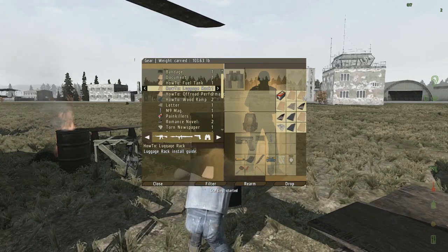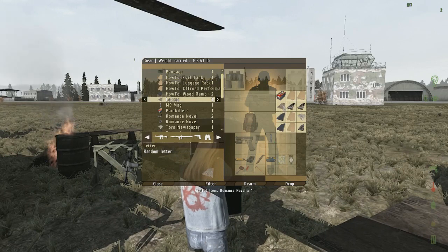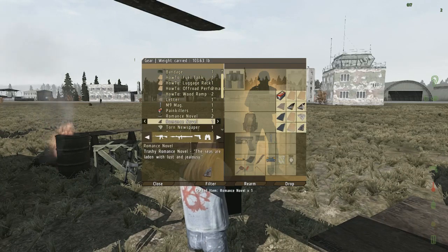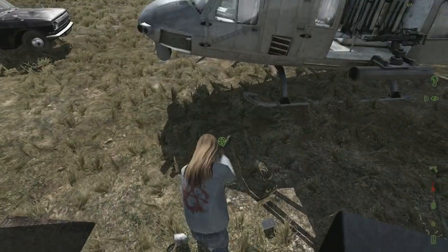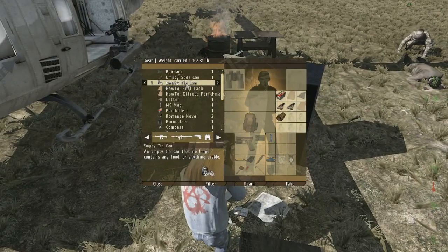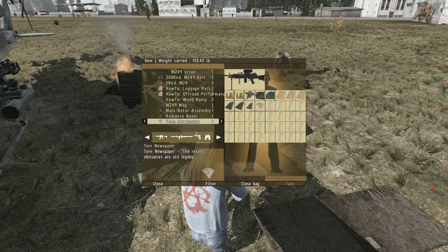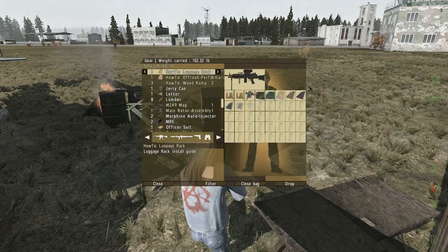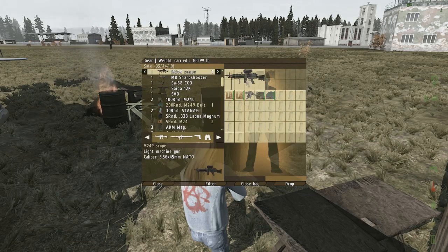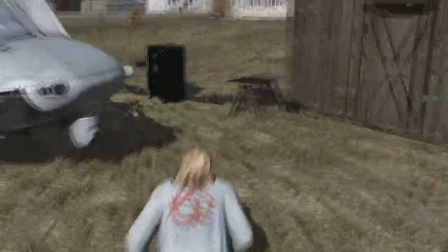We got another how-to off-road performance. We got a torn newspaper where you can read the obituaries — that's like the death boards at the traders, so you'll be able to see the recent deaths. Another wood ramp, and there's another luggage rack. I'll go ahead and go in the gear of the vehicle and show you the improvement on that. Let's go ahead and throw everything in the safe now. I think I've pretty much done what I can do with this vehicle, so we'll go ahead and take it for a nice spin.